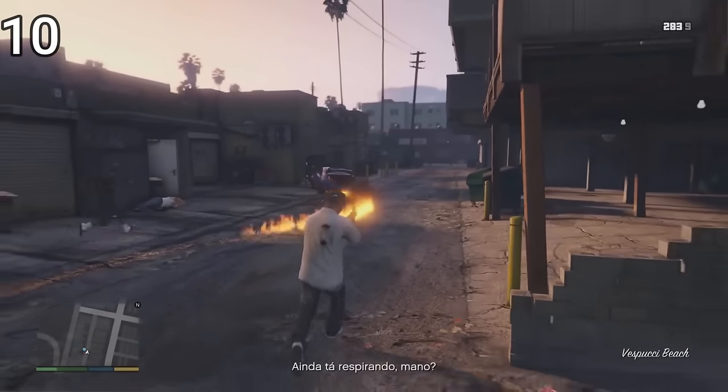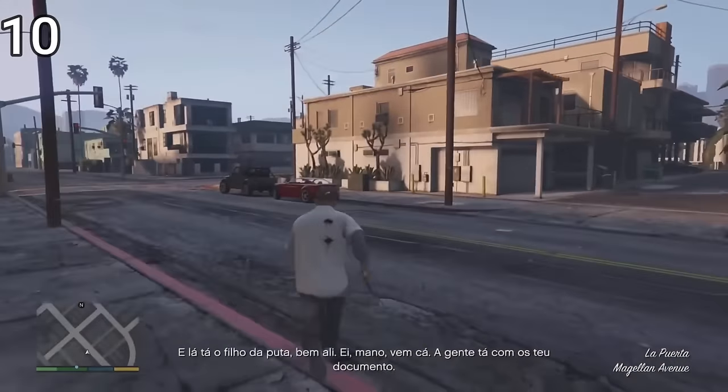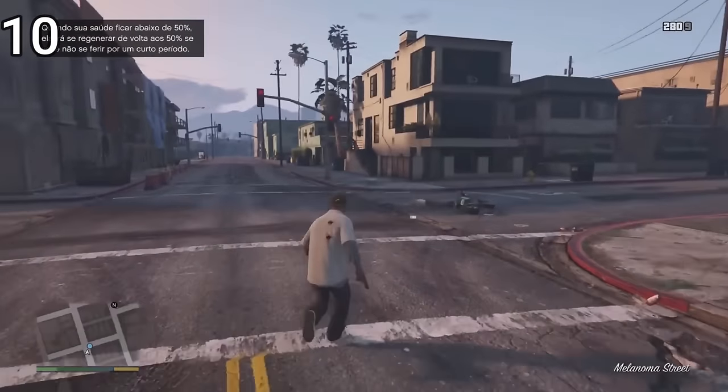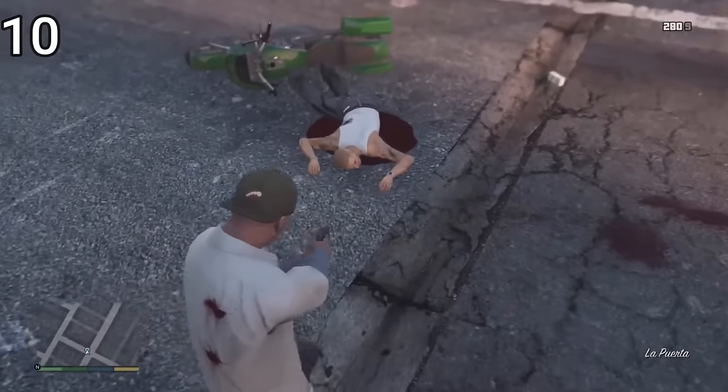Another cool tip: after you shoot the vehicle and it explodes, just turn right and you'll get the guy riding a motorcycle. That way you don't have to chase him — just turn right, shoot him when he's off the motorcycle, and steal it.